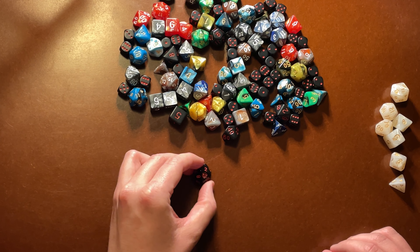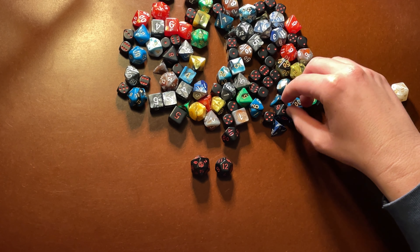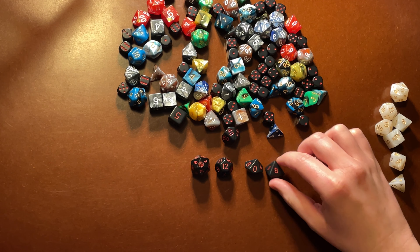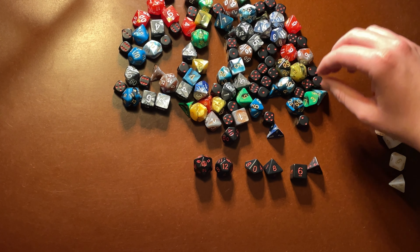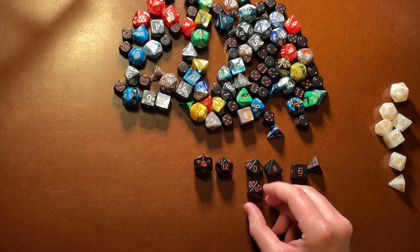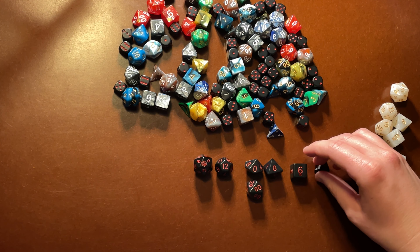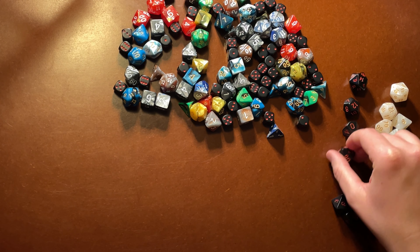This set - which might be hard to see - is Critical Role dice. Critical Role is a Twitch show that also gets put on YouTube by creators called Geek and Sundry, which is headed by - or at least used to be - Felicia Day, who founded it. She's a popular actress, and the show Critical Role features a bunch of voice actors as they play through various campaigns. I believe it started back in 2015 or 2016.